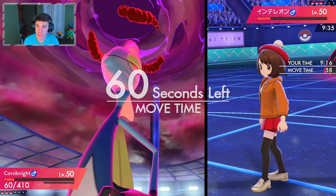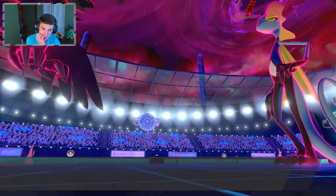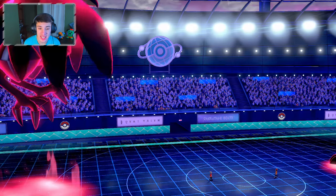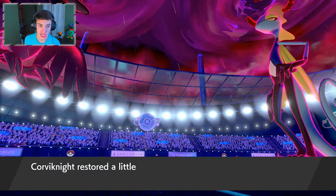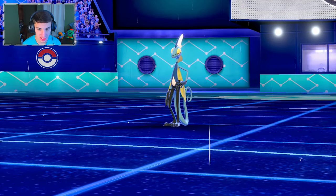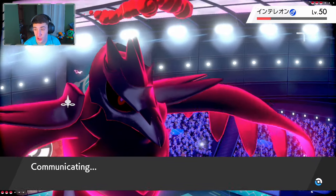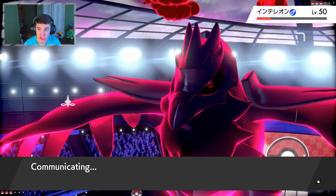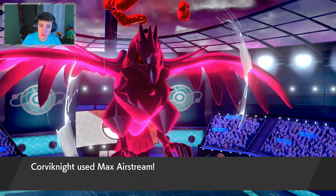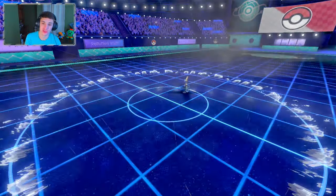Our speed raises — we Max Guard to get a bit more health and take out his Dynamax. We go into another Max Airstream — if we outspeed at plus-one speed that puts us at plus-two speed, then we can Roost next turn. We go for it at 72 HP and it goes for a Dark Pulse — we eat it, we're plus-two speed now. Inteleon is gone — plus two defense, plus two attack, plus two speed.